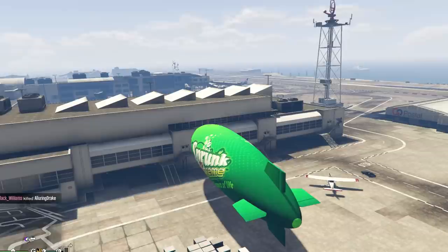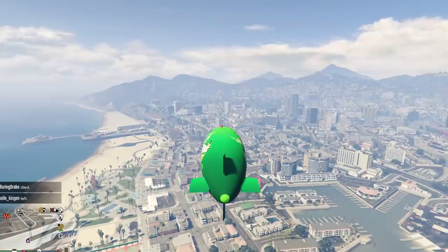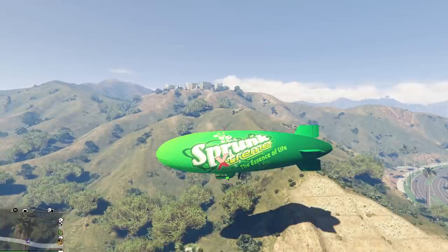Attempt number one. We arrived at LSIA to pick up the glorious-looking Sprunk blimp. The first course of action was to get Dave right on top of this thing for scientific reasons. Once that was all settled, it was time to start our journey. I felt super confident about this one. We just breezed by the beach, flew past Del Perro Beach, and were hitting the highway without seeing anyone. This was going to be a massive easy peasy lemon squeezy mode.